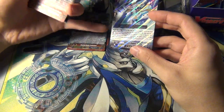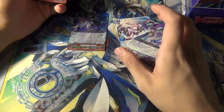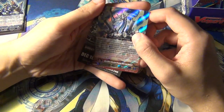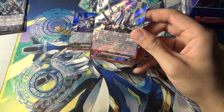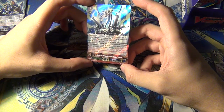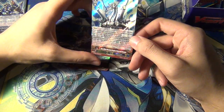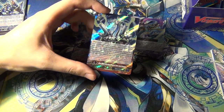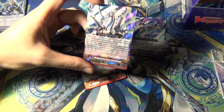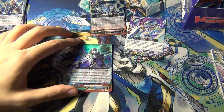One thing I didn't like about it was the counter blast cost, but at least it doesn't rely on generation break, so that's always a plus. And then we do have a triple R - Blue Wave Marshal Dragon, Tetraboiled Dragon - so now I only really need one more of these. This is like a miniature Lambrose, that's the easiest way to describe it, but it's still a pretty good card overall for Blue Wave builds. You do have to have Blue Wave in the heart, so it's really Blue Wave specific.